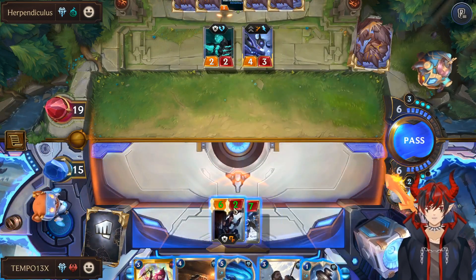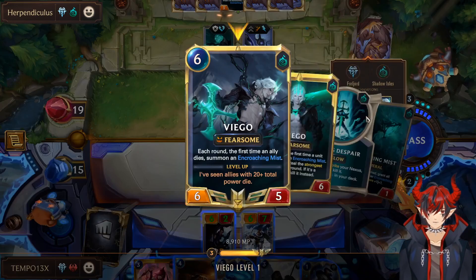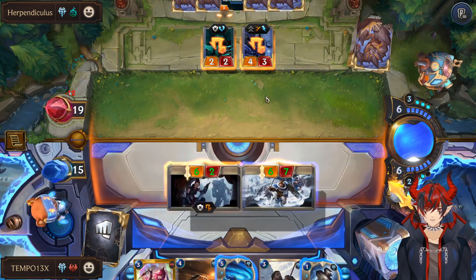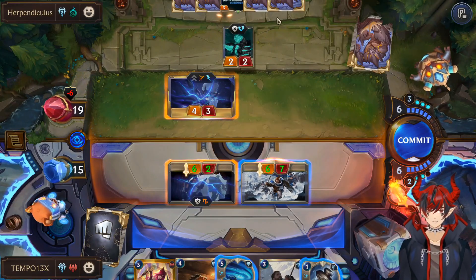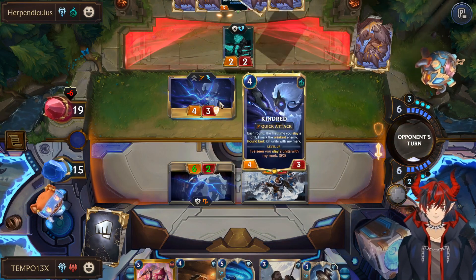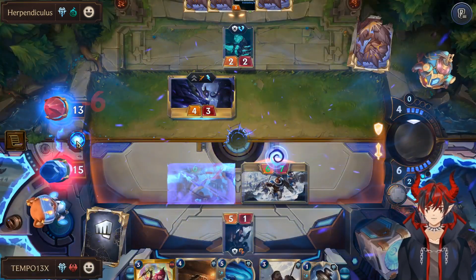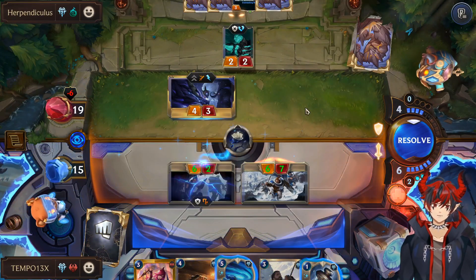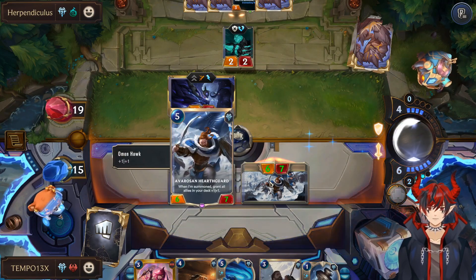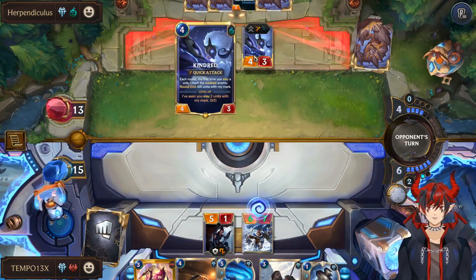Before Viego comes down, I probably would like to just attack. They also have removal in hand so I feel like just attacking is correct. We can threaten the Kindred, which they don't want to have happen, and commit. We don't even have to Harshwinds — if we kill the Kindred we're happy. Their spell is going to kill my Seeker and target the Hearthguard. There's not a lot I can do about that, so we just push extra damage.